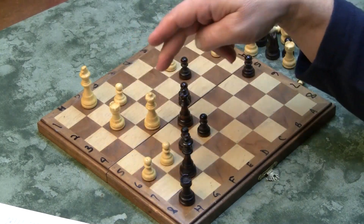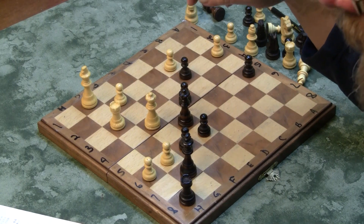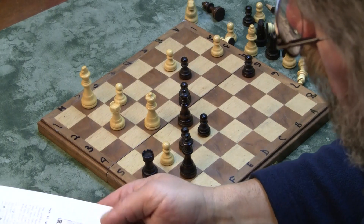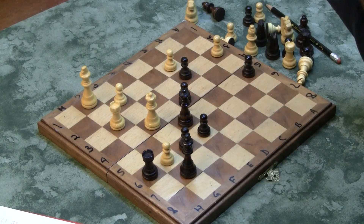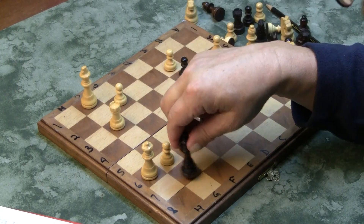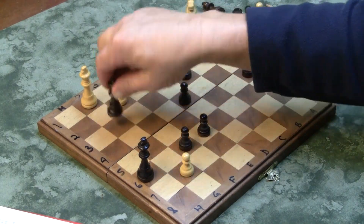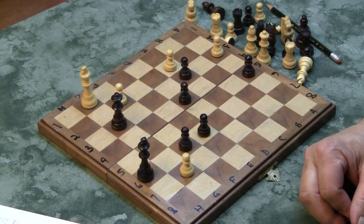Tal thought he saw a combination that was really going to help him, and it didn't. So the Rook takes C6. What we have is Queen takes C6 check — they wanted to exchange Queens. Tal sacrificed his Queen thinking he had a combination and was going to get through. But the problem is now the Queen takes G3 check, and it was at this point that Tal resigned.